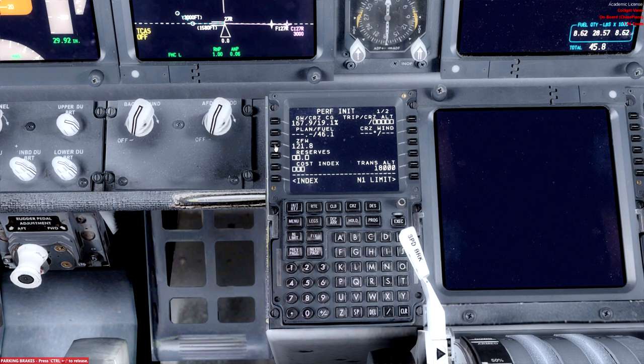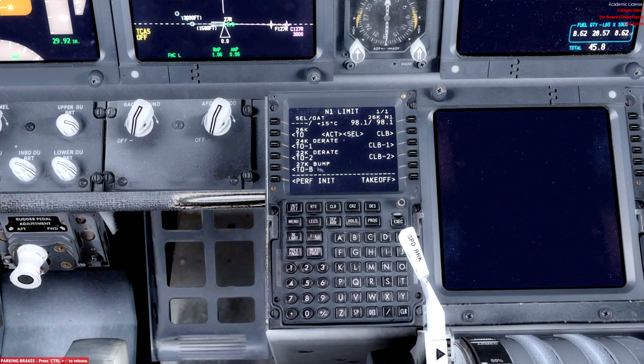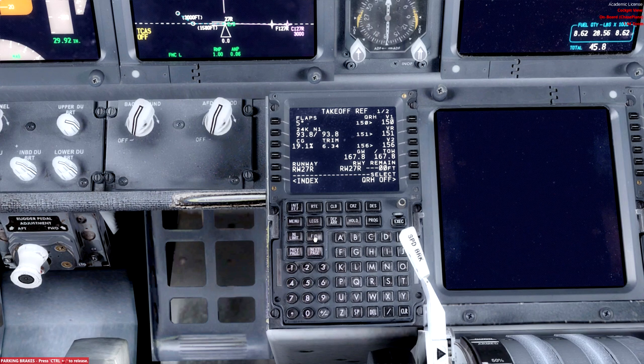On the Performance page we'll click in our zero fuel weight, put in cost index — just put 10 or whatever — and we're going up to 3,000 feet. The transition altitude at Heathrow is 6,000 so we'll put that in. For thrust we'll do a Climb 2, so we've got 93.8% and Climb 1 thrust which is fine. We're doing a flaps 5 takeoff and we'll set our trim. We're quite heavy so V2 is 156 knots.